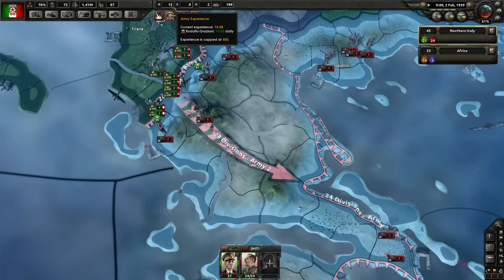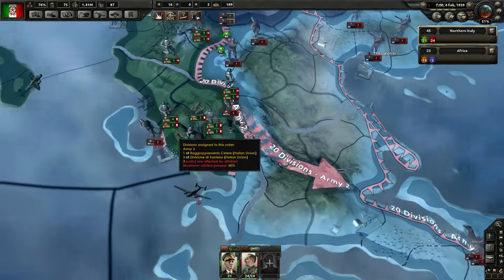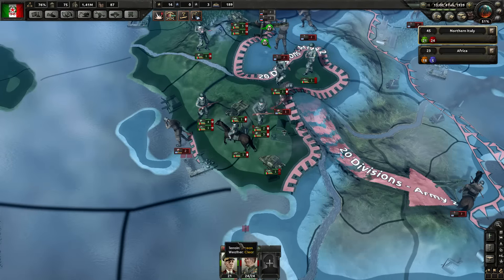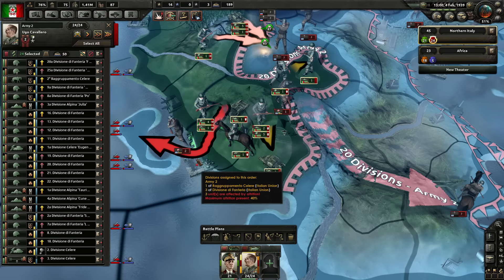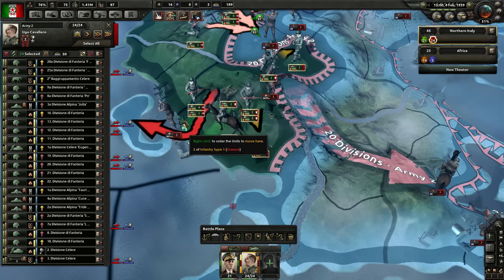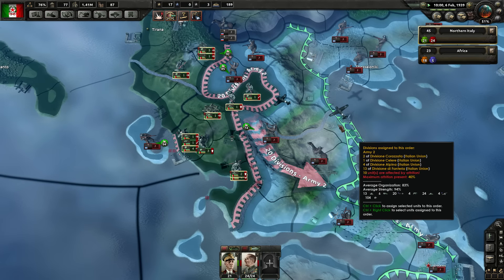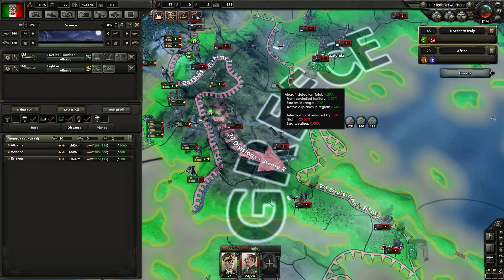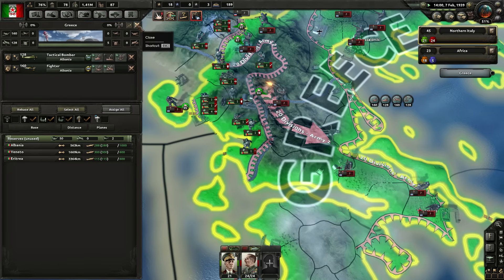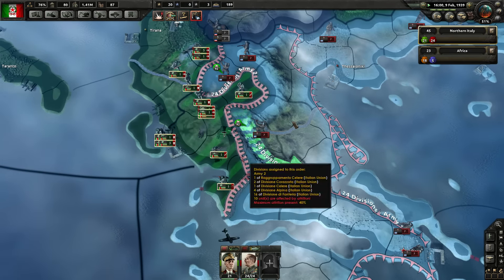We are coming back from China now, getting a lot more experience. Let's have these guys go straight into Corfu — I don't want divisions lagging behind on the main line. They've set up four divisions protecting that little border. Corfu is now ours! We're going to swiftly move on down to Athens.